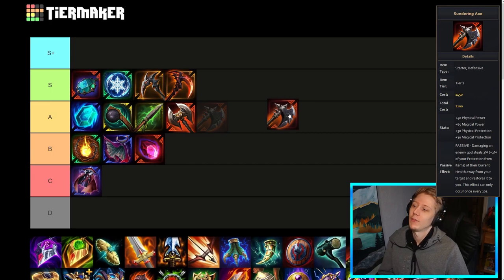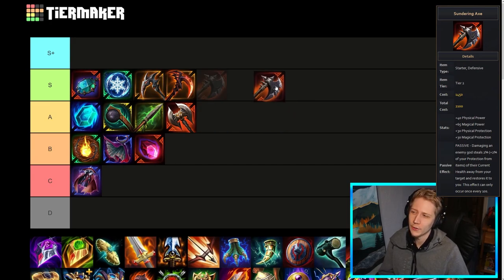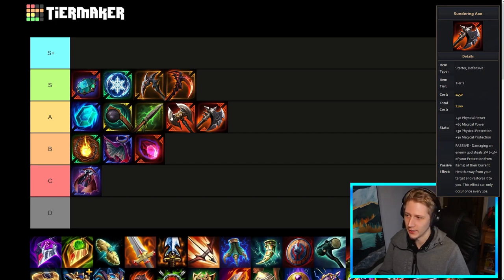Sundering Axe is probably the better version. Whether it deserves to be in S I'm not sure — I don't know if it's quite as good as Bluestone Pendant, but it's definitely better than Hero's Axe. For the record, I do think Sundering Axe is better than Hero's Axe but not enough better to be a tier above. Obviously this is the more aggressive one of the two — doing that extra damage and stealing health — as opposed to Hero's Axe giving your teammates shields.